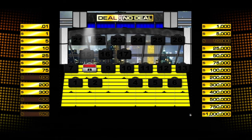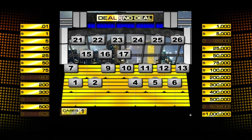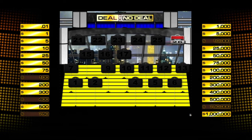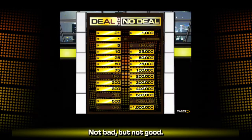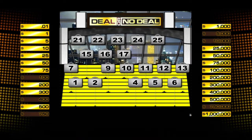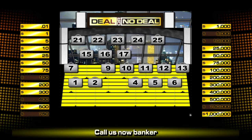Number 8. Not the one I wanted to open at all — $750,000 off the board. But the million's still in play, let's keep it that way. Case 26, last case for this round — $5,000. So I split 3 and 3 on this one. Board average is about the same where it was, but the fact that the $750,000 did get hit means my first offer is going to be on the low side.